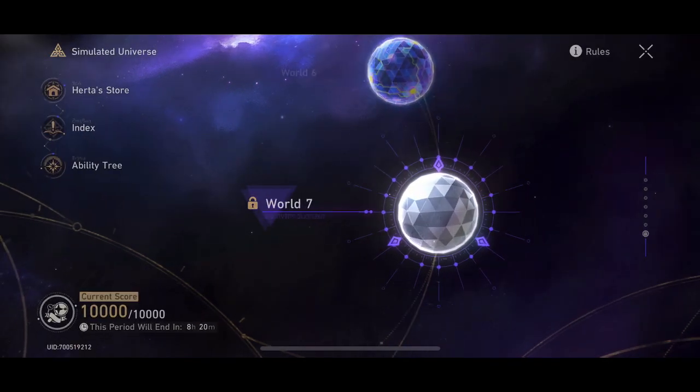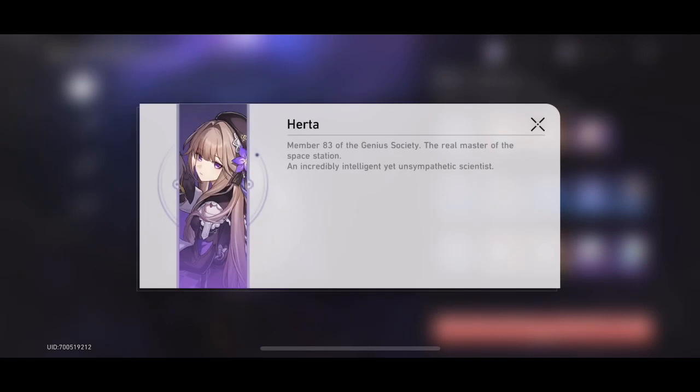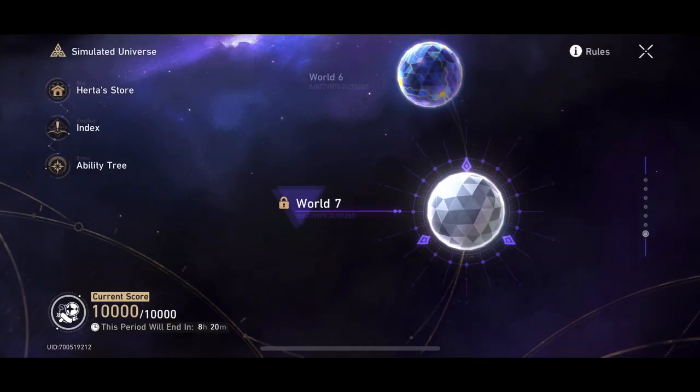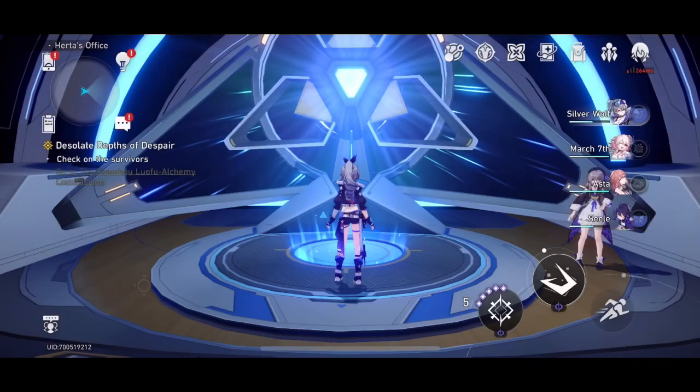Simulated Universe World 7 also brings another Eidolon for Herta, the free-to-play unit, which is pretty cool.